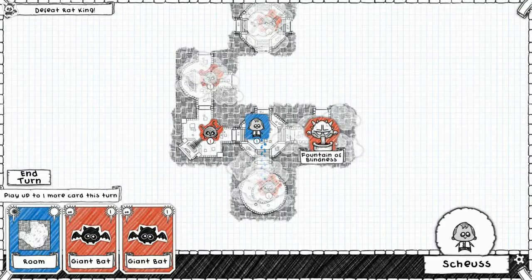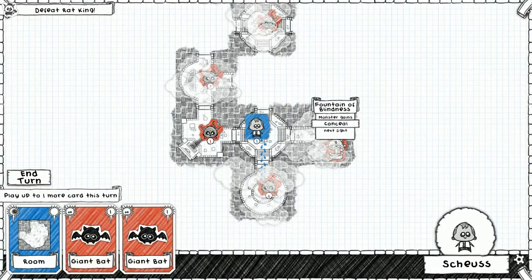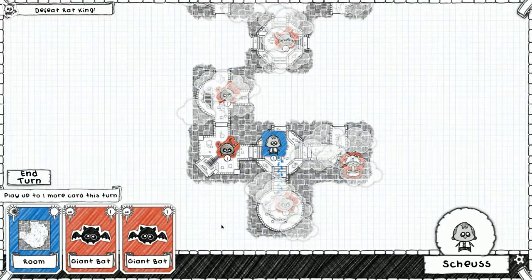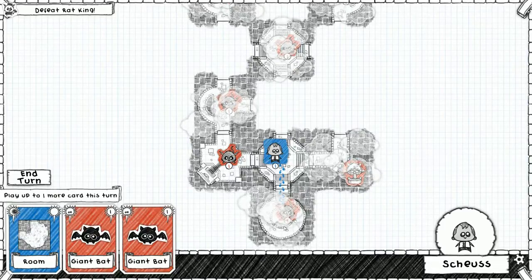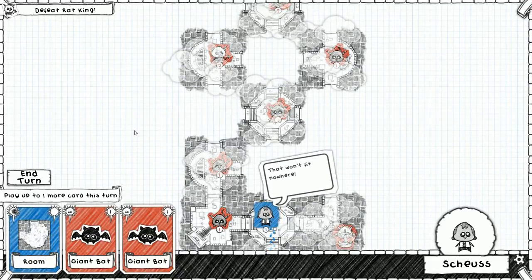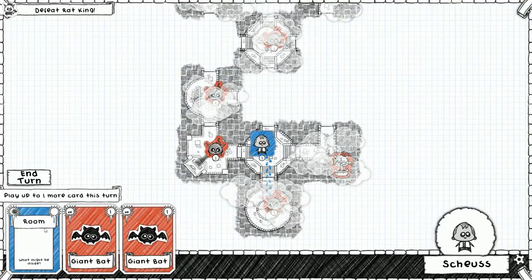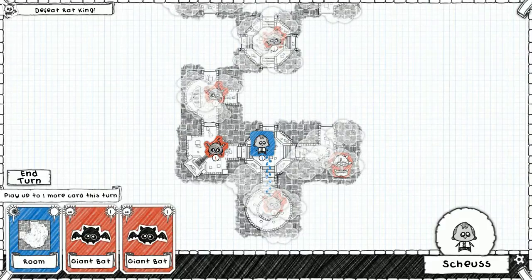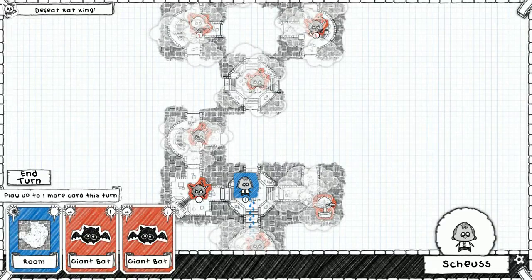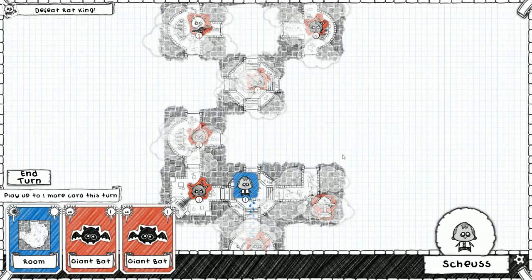Here's a mysterious fountain - it's an elbow piece. It turns out it's a Fountain of Blindness - blindness gives the enemy monster Conceal, meaning we won't see their attack as we normally would and just have to guess, which makes it a lot harder. One of the restrictions on where I can put rooms is it has to be somewhere our character can actually walk to. It's an elbow piece that bends in one spot and goes out into another, but I can't put it here because there's no direct path.